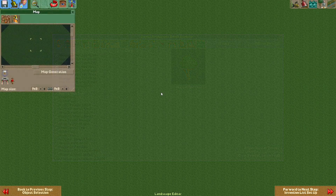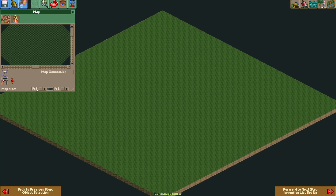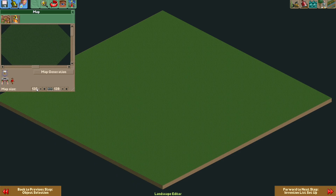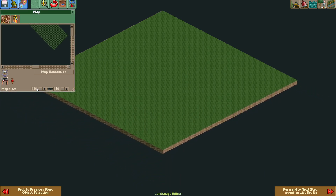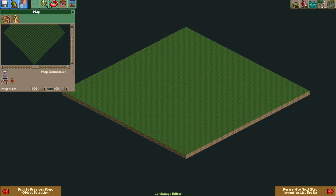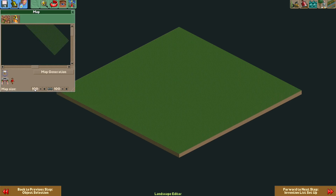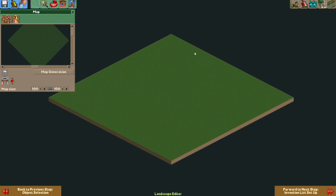When we move on to the landscape editor, this is where the fun begins. By default it creates a big 148 by 148 map. You can shrink the map if you want. What you'll notice is the map only shrinks in two directions. Someone is working on making it possible to expand the map in any direction, but for now it's only in two directions, so keep that in mind.